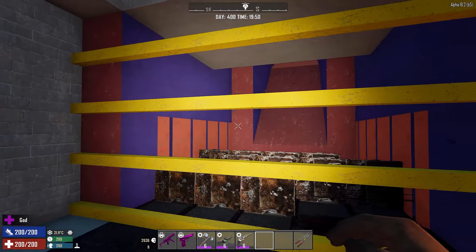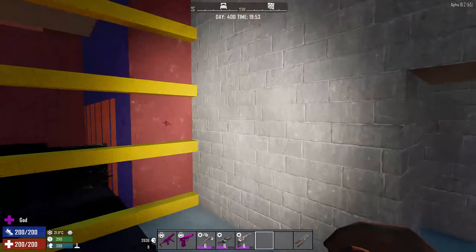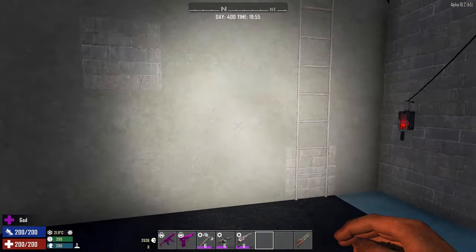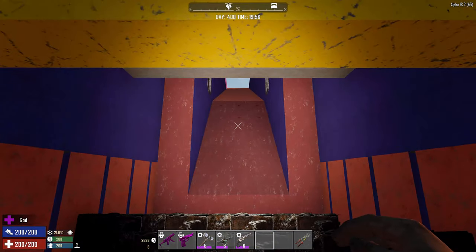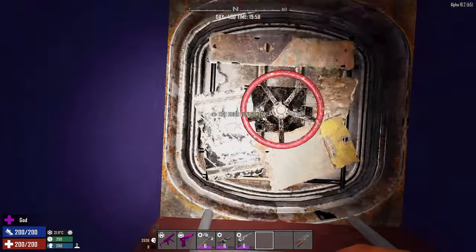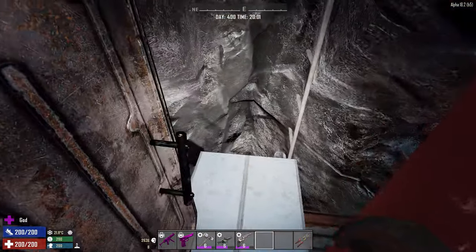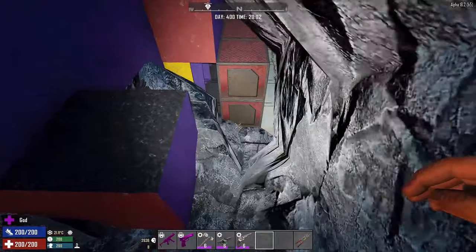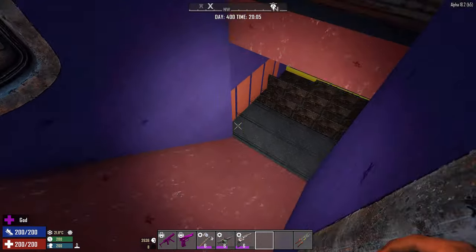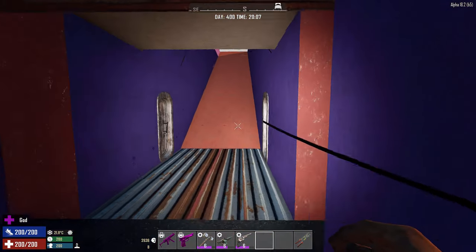We come down here — here's the fighting area. I made a slight little panic room here in case I need to get away from demolishers that blow up, or cops that might be coming. This is where the zombies will come down and hopefully die. We have a switch here to turn everything on and off. You might wonder how you gain access to all the traps — I put in these access points on the sides, and I made a stairway down so I can get down here. A little bit temporary, but it shows one way to gain access to your own traps.